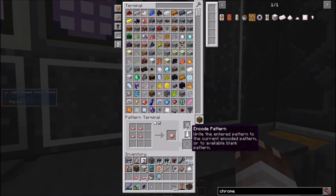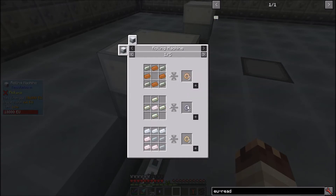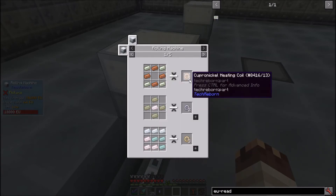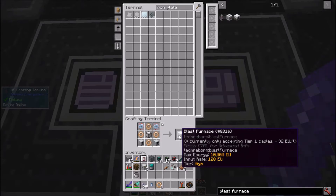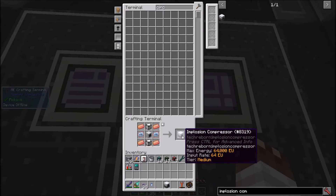Ruby dust, red garnet dust, and soon red garnets. The rolling machine makes two useful things: the copper nickel heating coil and the nichrome heating coil. It cannot be automated. However, I don't need to automate it, because these are literally only used for making one machine each. With four copper nickel heating coils, I can make the blast furnace. With those advanced alloy ingots, I can make an implosion compressor.